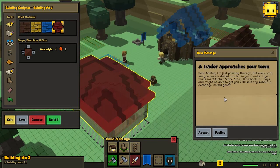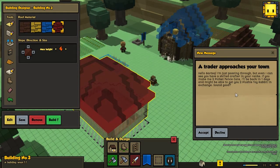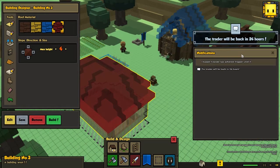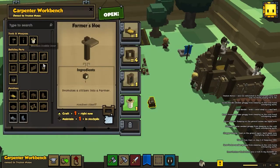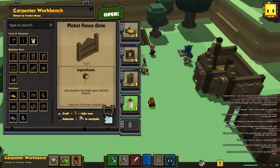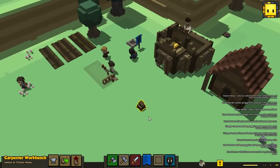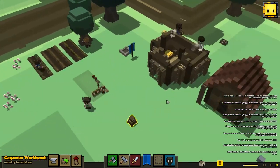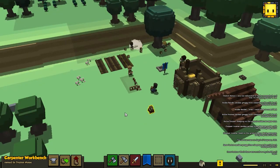A trader approaches. Hello Bartek, I'm passing through, but even I can see there's a skilled craftsman in your ranks. If you make me two picket fence gates, back in one day, I might be able to give you two plushy toy rabbits in exchange. Sounds good - why not? We need to make two picket fence gates. Let's go inside and queue them. Okay, we need more wood - get some wood.